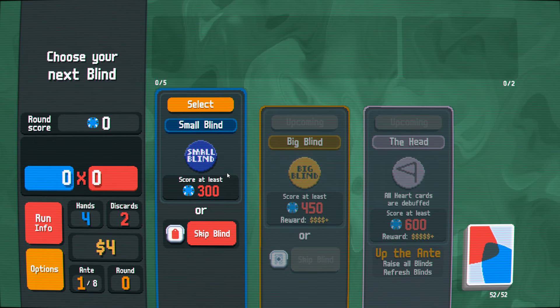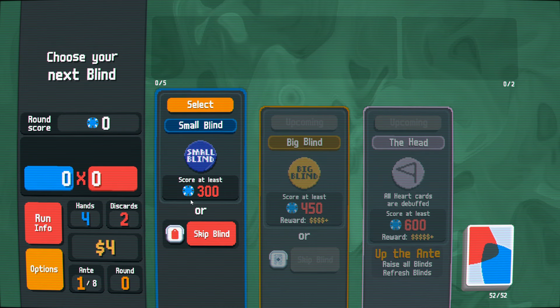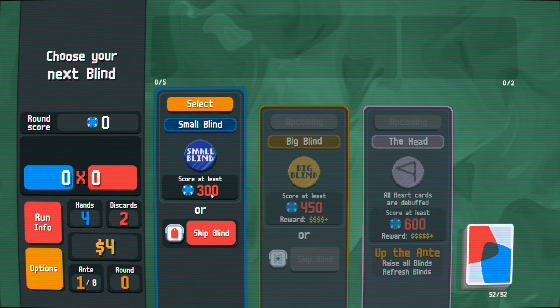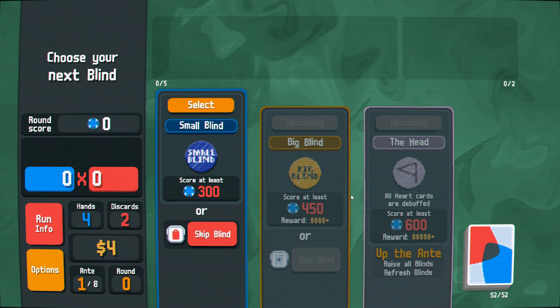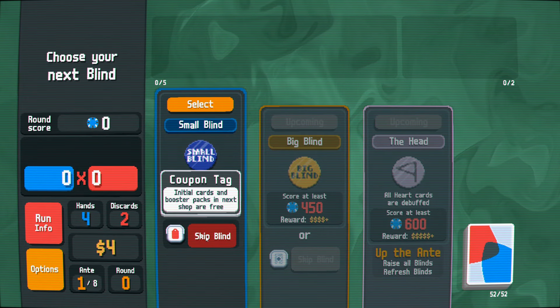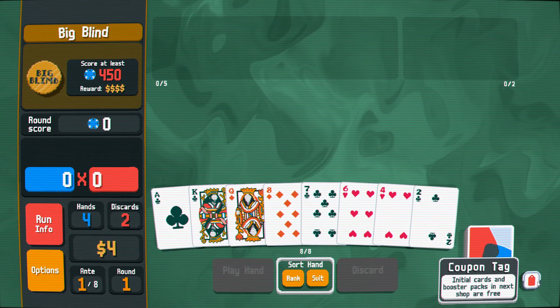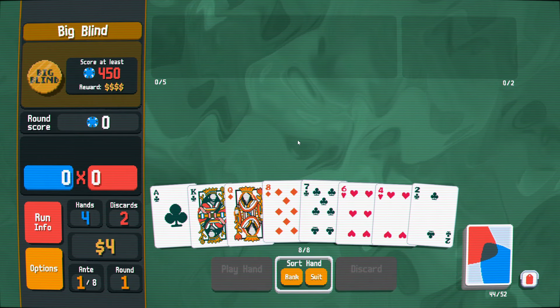Ordinarily I'd say seeing shops is important, but you're not going to be able to buy anything terribly meaningful. Like, you could buy a crummy common joker that just has four mult on it or whatever here. But I think we're going to skip this blind so that we can actually pick up anything that's in the big blind shop. The monetary value of this tag is for sure greater than the amount of money we would have earned playing the small blind.